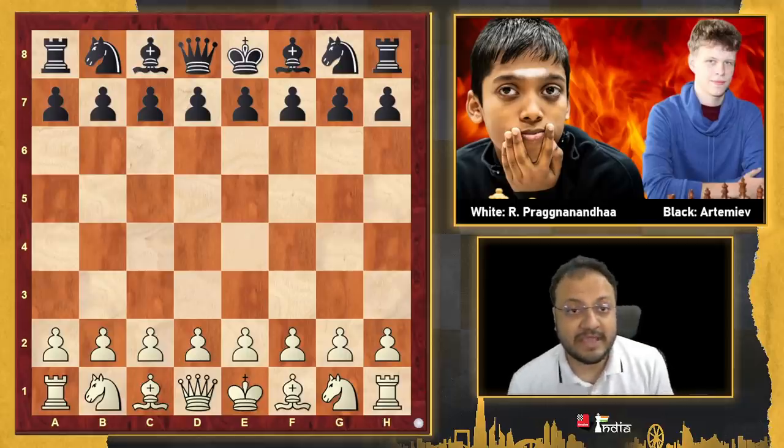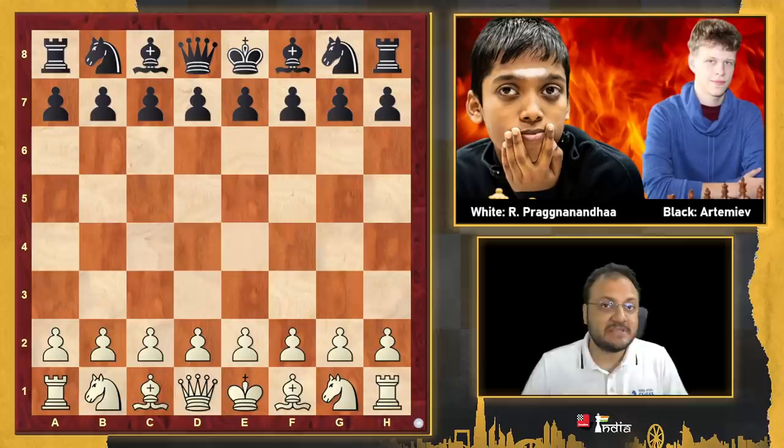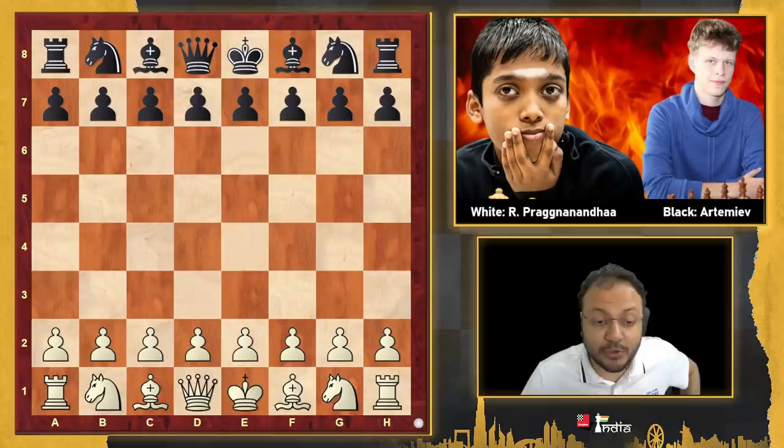In the last round of the AirThings Masters, Pragnananda was up against the very strong Russian GM Vladislav Artemyev. Artemyev is a man of few words. He is super strong in Rapid and Blitz — in shorter time formats — and just about in every Champions Chess Tour, he makes it to the top 8. So Pragn facing him in the last round was already not going to be an easy game.